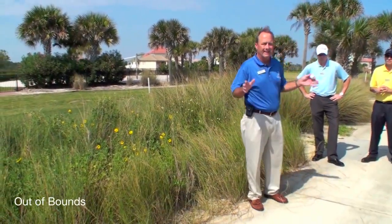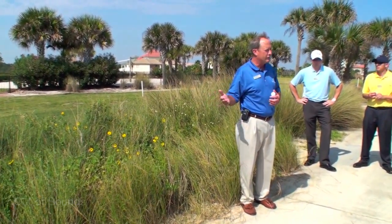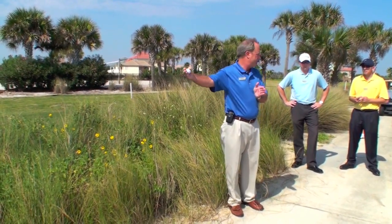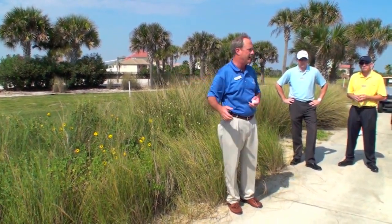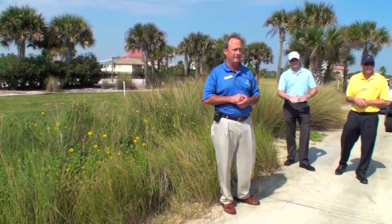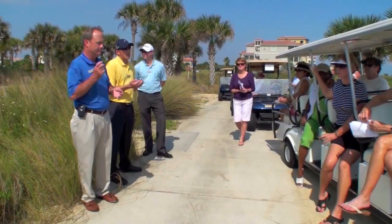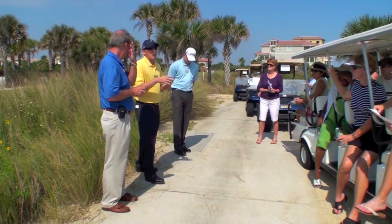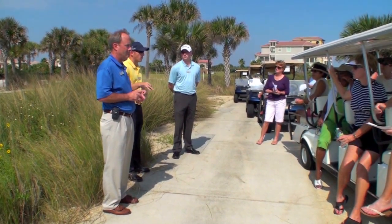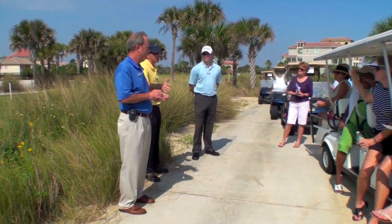The white stakes delineate the boundary of the golf course. The inside edge of those stakes is the out-of-bounds line. Anything outside that is out of bounds, and it's always a stroke and distance penalty — you have to go back to where you previously played your last shot. One key difference from a hazard: for a ball to be declared out of bounds, the entire ball has to be out of bounds. Whereas with a lateral or water hazard, as long as the ball breaks that plane, it's in the hazard.